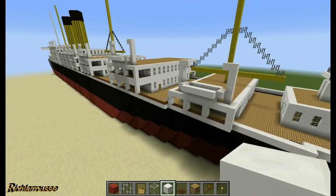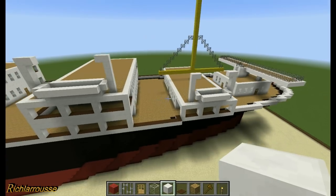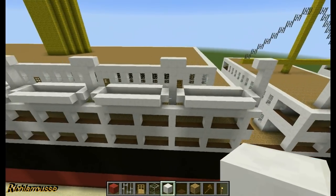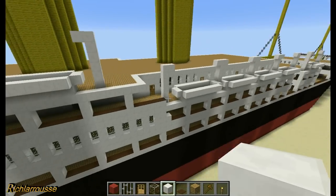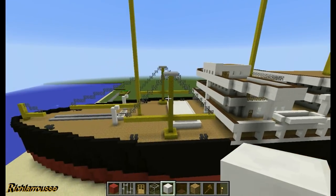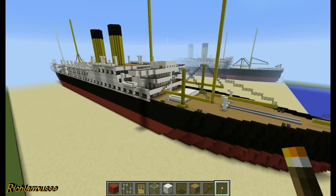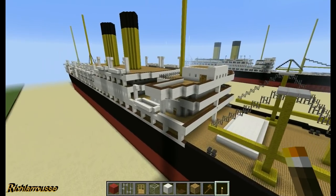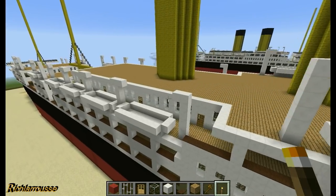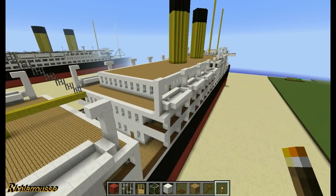That's all the lifeboats on one side done. I'll do a jump cut and copy and paste the boats on the other side. All the lifeboats look nice and neat - we've got ten lifeboats so far. The ship will be fully stocked with twenty lifeboats when it's all done. Back again - I've added the lifeboats to both sides now, ten on each side, twenty boats total, all done.